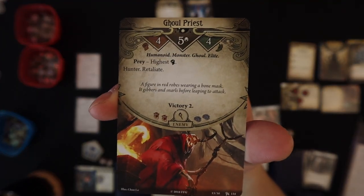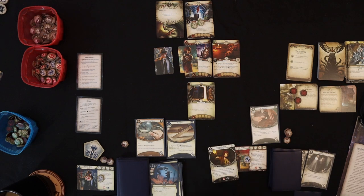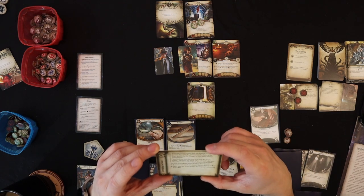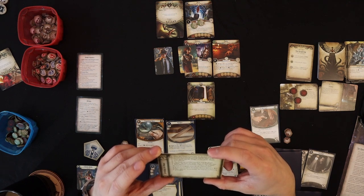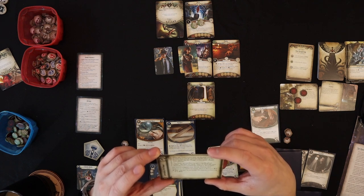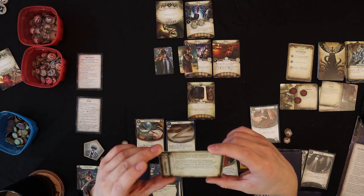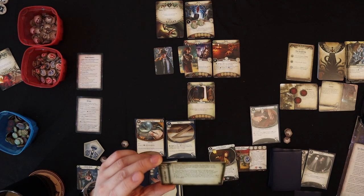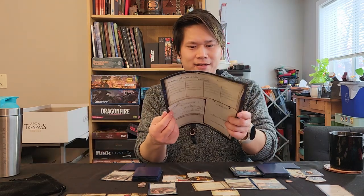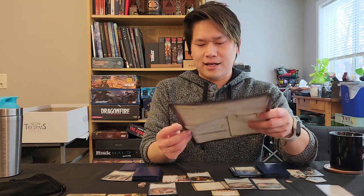We flip over the resolution card: when the robed creature falls, the fiendish swarm burrows back into the ground and the chaos quiets. But the stranger in your parlor doesn't seem relieved. 'You broke the seal that was set to trap the ghouls within.' She raises her torch: 'Now we must burn this hell pit to the ground.' The lead investigator must choose — burn it down, or this hell pit is my home. We're choosing to burn it down.